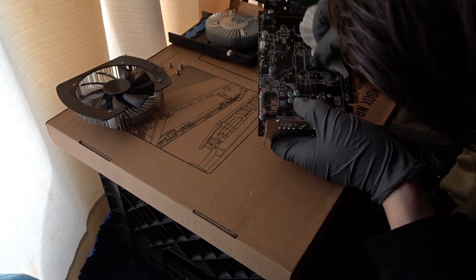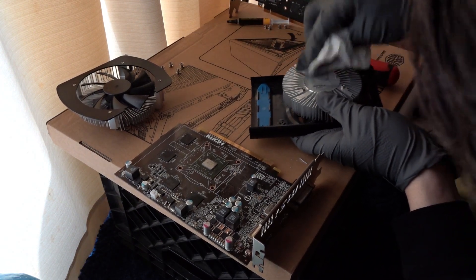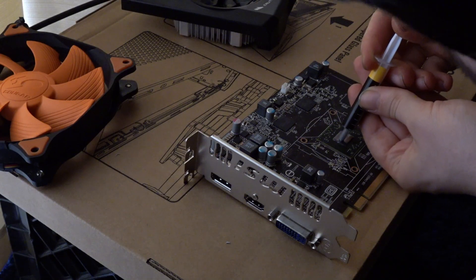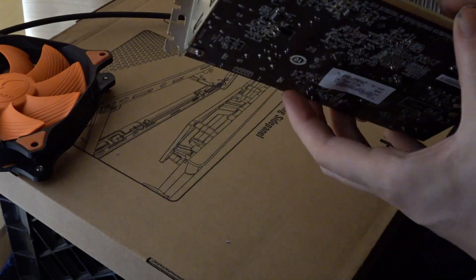If you guys have watched the channel for a while, you already know we're not going to be putting a dirty potato in the system. We're just going to first off give it a little alcohol wipe, wipe it down. It's really not dirty enough to do the Blake Creamy special. We're just going to get in here, change the thermal paste, and give it a nice little wipe down with some polish, and then we'll be on our way.